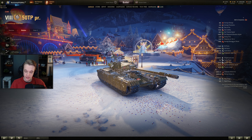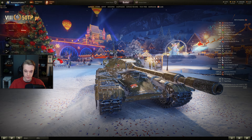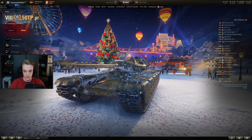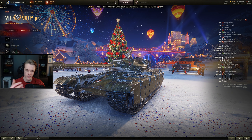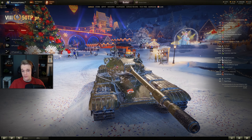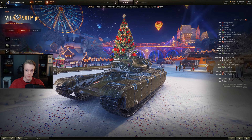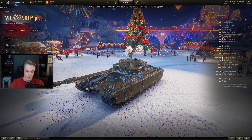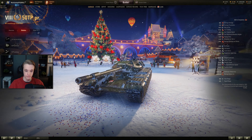It is a nice heavy tank, however you do have weak spots here where you'll just get shot all the time. This bit sticking out here is a nightmare to deal with. You can't side scrape properly because as you side scrape, this bit here becomes a weak spot — kind of like a turret ring, almost but not quite. You do have cupolas, and the exact same thing applies to the other side. It's completely symmetrical, and of course you have that pike nose design so even when you come around a corner they can just pen you.